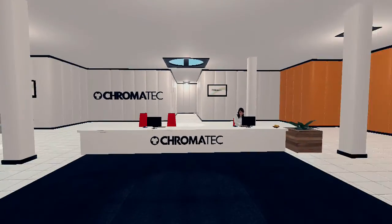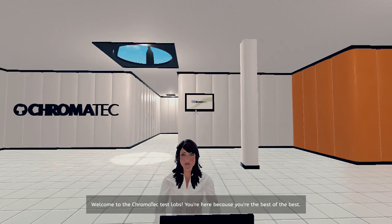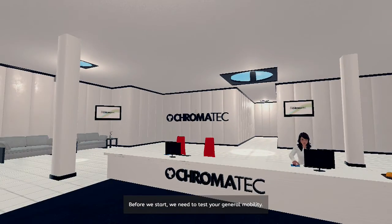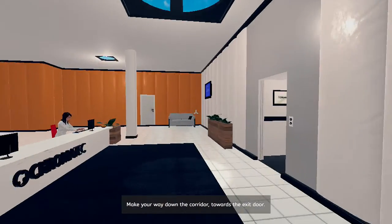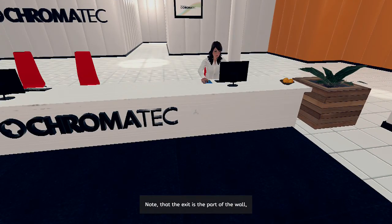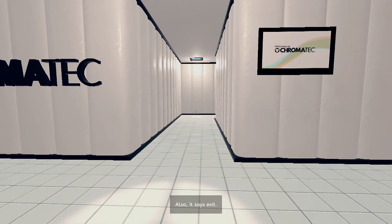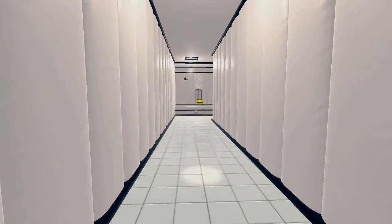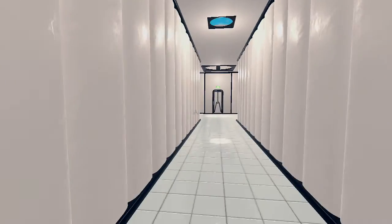We've made it in. The tutorial voice says: 'You're here because you're the best of the best — not because you were in need of ten bucks and nobody else signed up.' Before we stop, we assess your general mobility. Make your way to the corner, look towards the exit door. Note that the exit is the part of the wall that looks different — also, it says exit. Very snappy, very witty — kind of a smart alec computer system, but it's pretty cool.